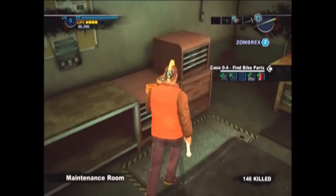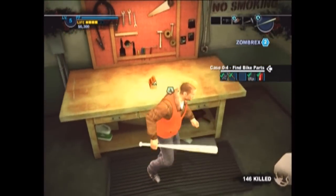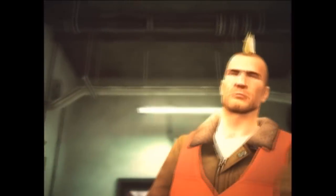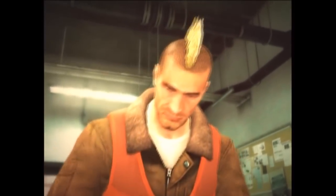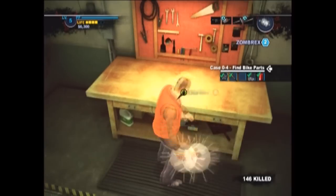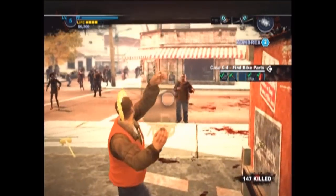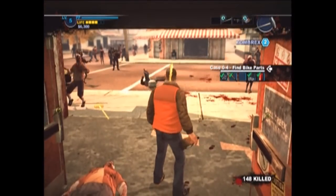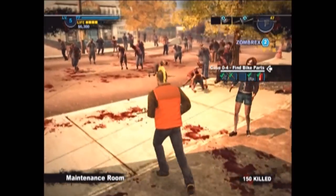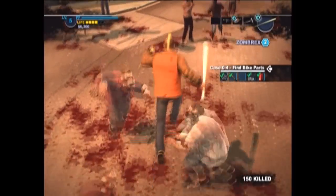Now we're going to grab this box of nails. Place it on the table. Grab this propane tank, which is already here. Place it on this table and combine it — and we're going to make the IED. So what you do: you throw it, then you shoot it. It goes bang, it kills zombies and you get points, which is also cool. So we're going to go get another weapon.